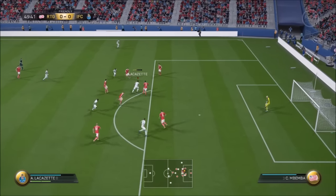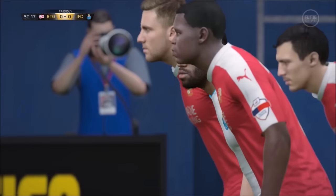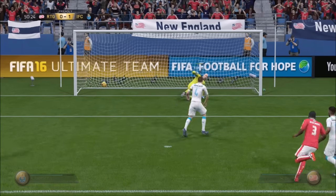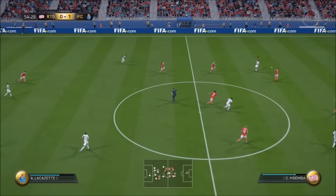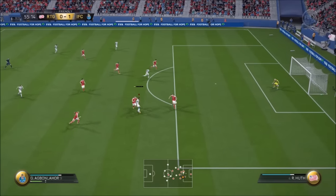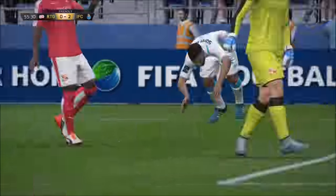We get a nice layoff pass with Ramsey to Lacazette — Lacazette does a scoop turn, nice little touch. His player does end up fouling us, so we get the penalty and a chance of scoring the first goal, which we do convert. Then we have the ball with Lacazette — Lacazette lays off to Aubameyang with a nice header. Aubameyang does a fake shot wide pass to Lacazette, and Lacazette slots it home for our second goal of the game.